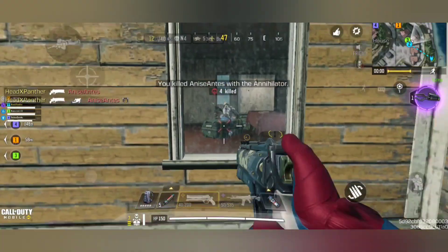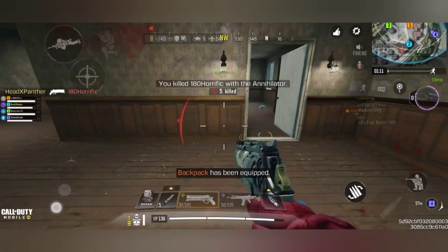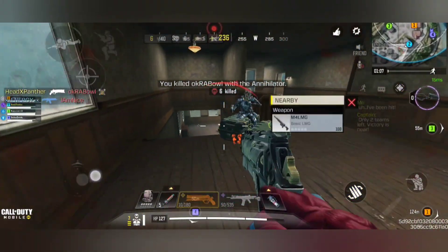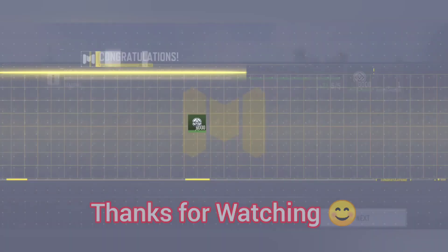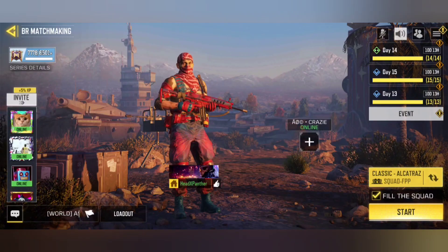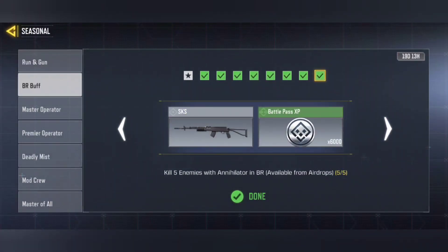You have to search every airdrop — open it and check if the Annihilator is there. Don't let anybody else open the airdrop, otherwise they may take your Annihilator. Go as fast as you can to reach and open the airdrop first.